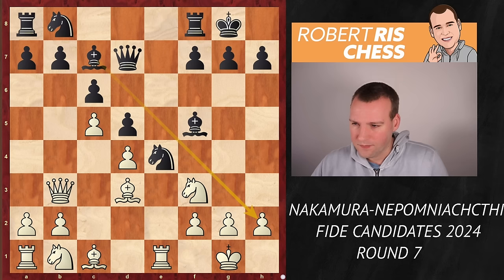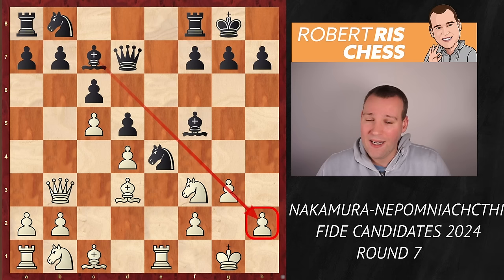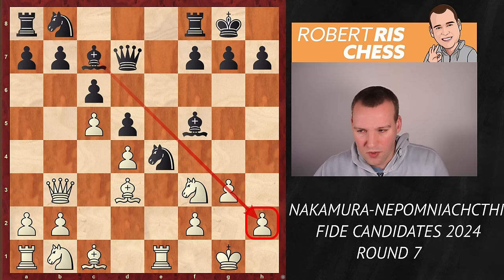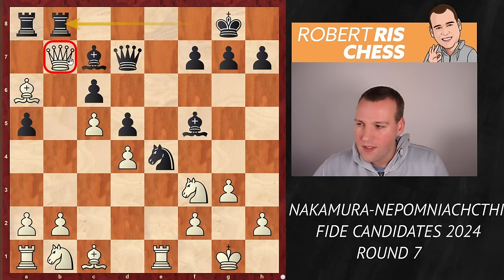Nakamura goes for the move g3, wanting to take away the pressure against the pawn on h2. But at the same time, it's a small concession, slightly weakening the kingside formation. Black also blitzed out the move a5 — a very interesting idea. The point is that if you do take the pawn on b7 now, Black can play knight a6, which is a great idea. If you take on a6, there is rook fb8 and Black will regain the material — the queen on b7 is trapped.